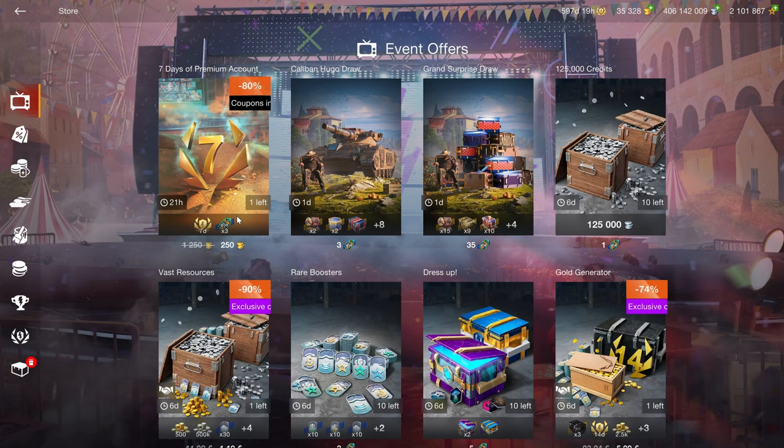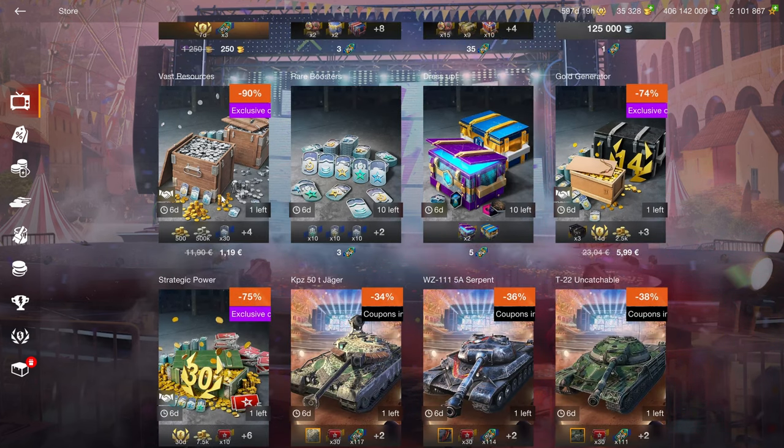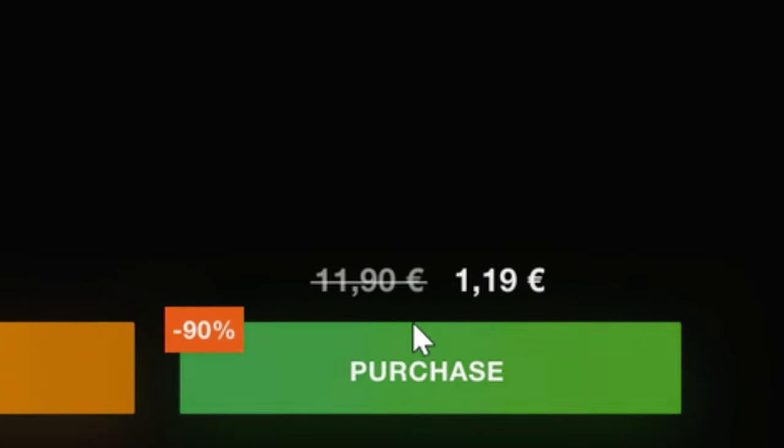Let's go up here: 70 gold is a premium account at 250 gold, which is a pretty great deal. Then we also have the Simlexa and the vast resources — they're all pretty cheap. Remember, these prices shown are fake; they don't exist, they're just there to make you think it's cheaper.